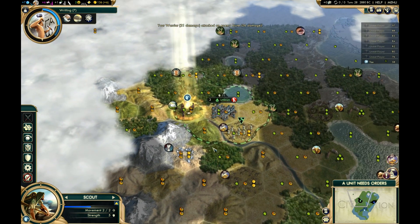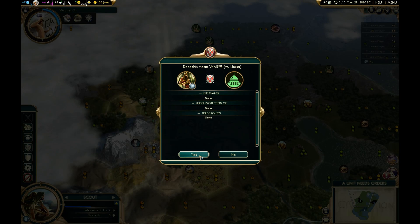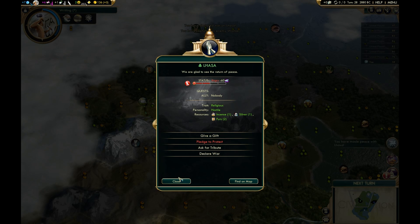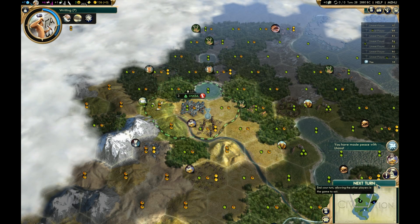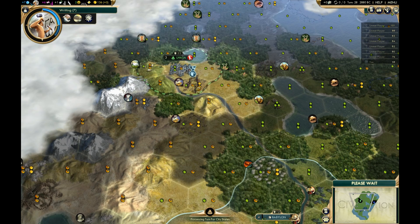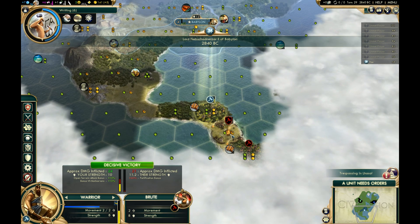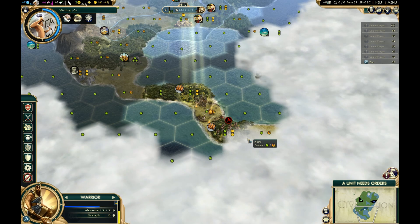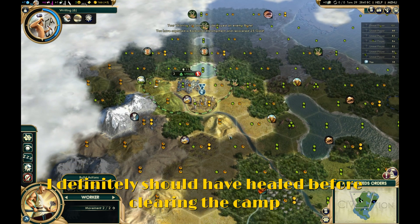So the one barbarian is almost dead at least. We are going for it. I'll make peace right now — I didn't even have to take a shot, that is so awesome. I was thinking there would be at least one Bombardment of my Scout. I just kind of realized at the last second that I didn't really need to do that. Maybe I should have healed up for a turn or two, but no point worrying about it now.